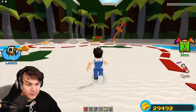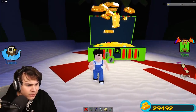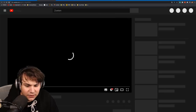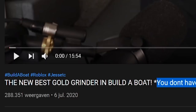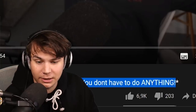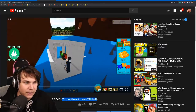We do indeed get a present from that - would you look at that! So if you actually wanted to build this thing, look up 'new best gold grinder in Build a Boat' - you don't have to do anything, as you saw. It's not clickbait. Apparently you can control it too - I forgot about that part.